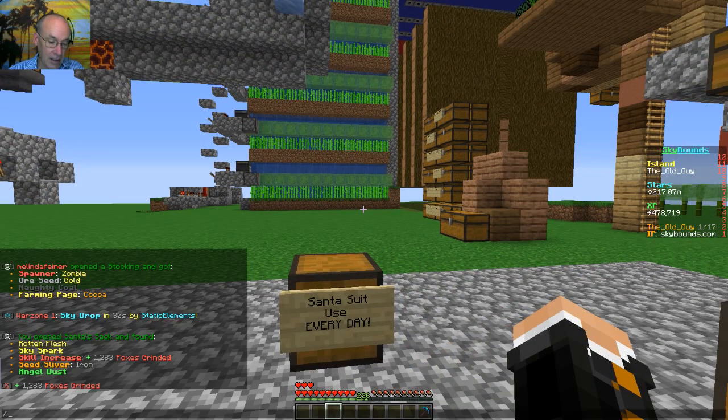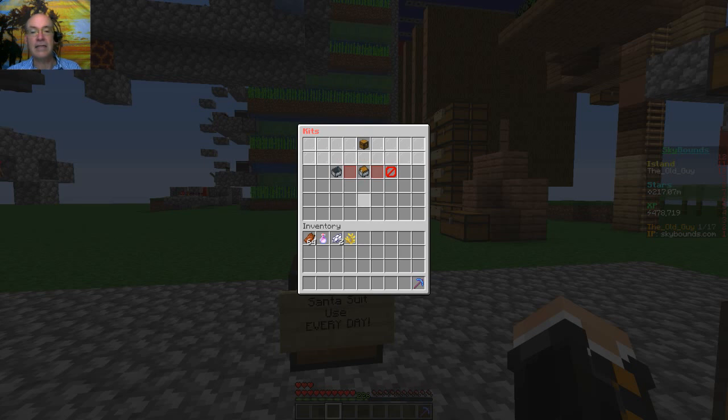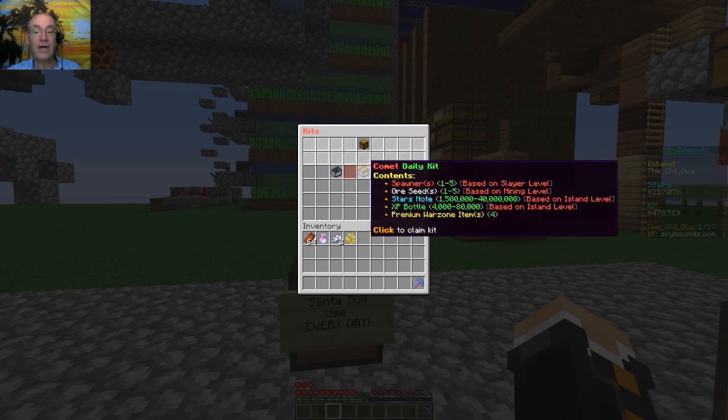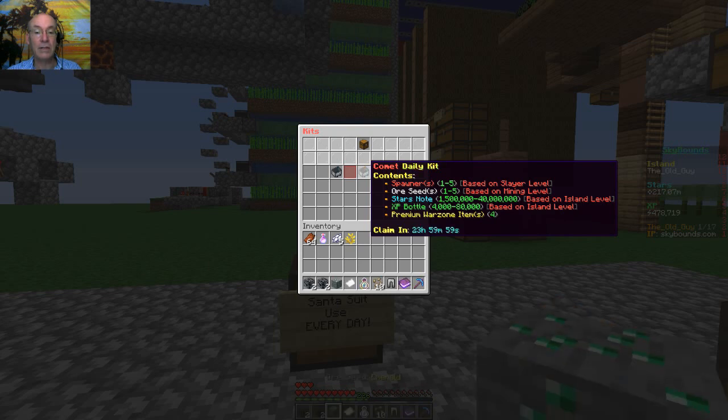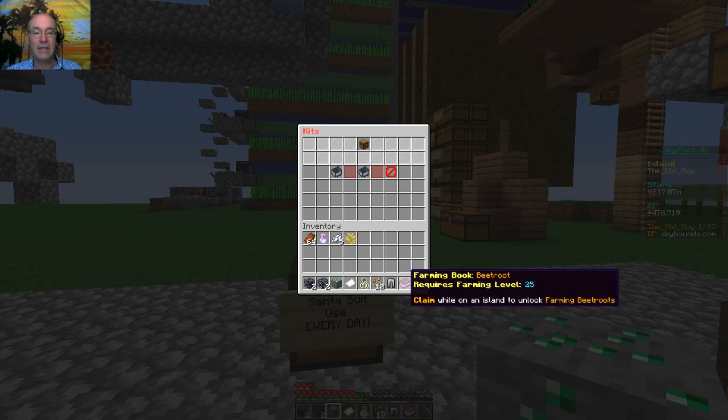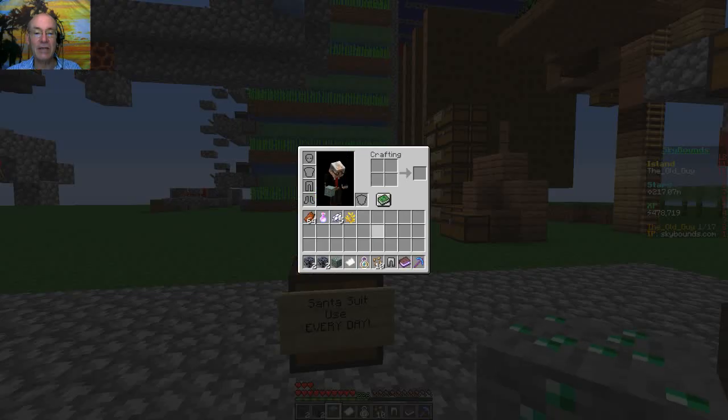Let's go do a kit here. There's new recipes out there and I think I deserve a new recipe in my daily kit, Sky Bounds — don't let me down. One beetroot. Well, at least they give me some beetroot seeds. All right, well, good — thanks for that, Sky Bounds.